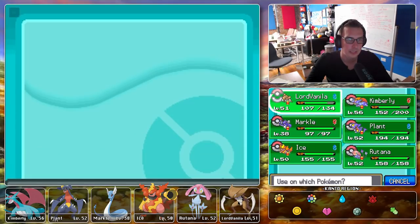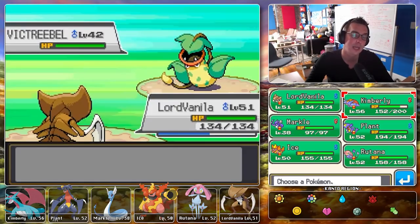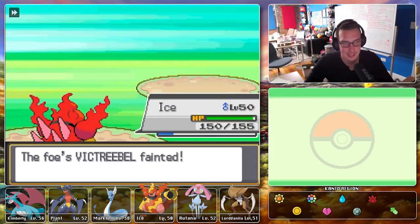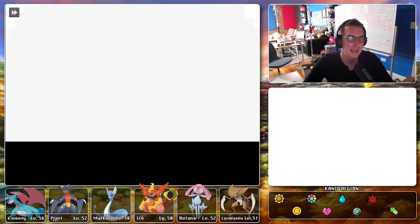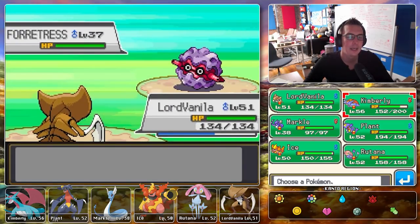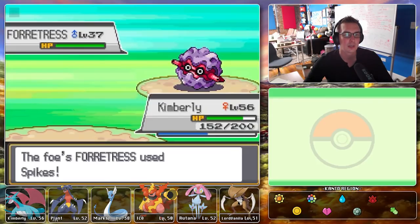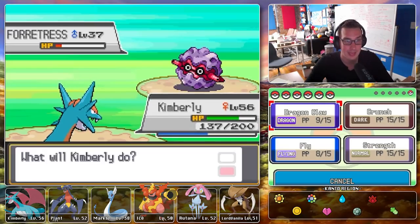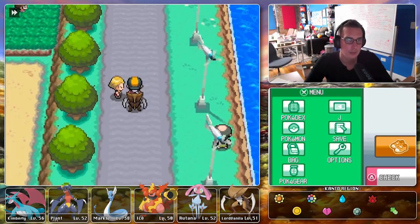A Victreebel! This is a very bad matchup — we're four times weak to grass. But Ice loves fighting grass types. Burn Sickle — like Icicle but with fire, because his name is Ice — burn sickles left and right! This is scary — it might explode. We Intimidate to soften any explosion, then Fly to avoid it for a turn. It uses Spikes, then Payback — okay, not as powerful as expected. Dragon Claw finishes it.